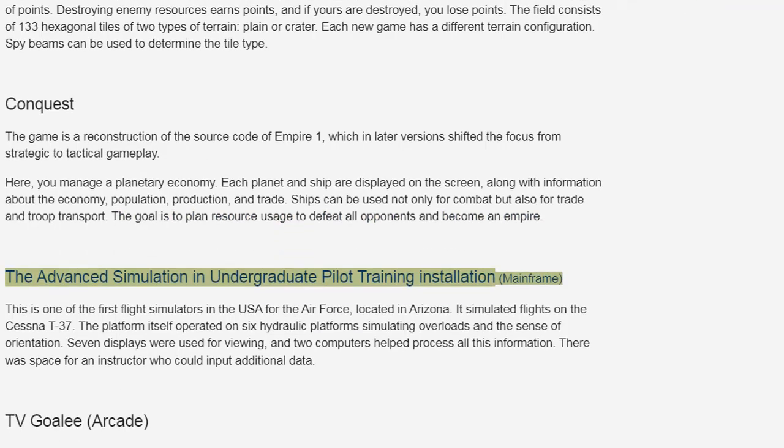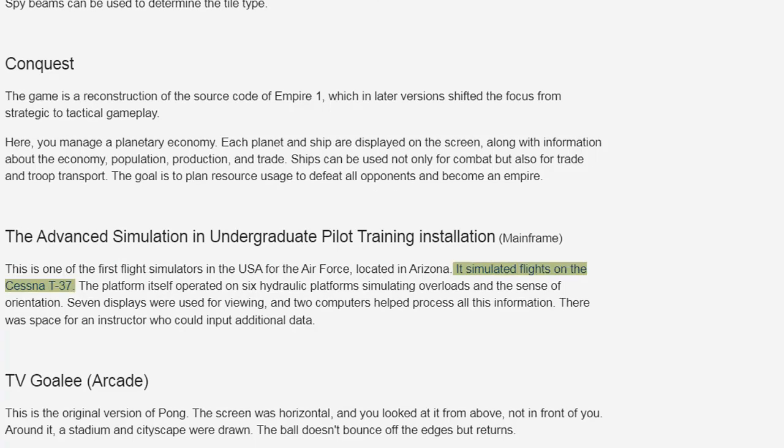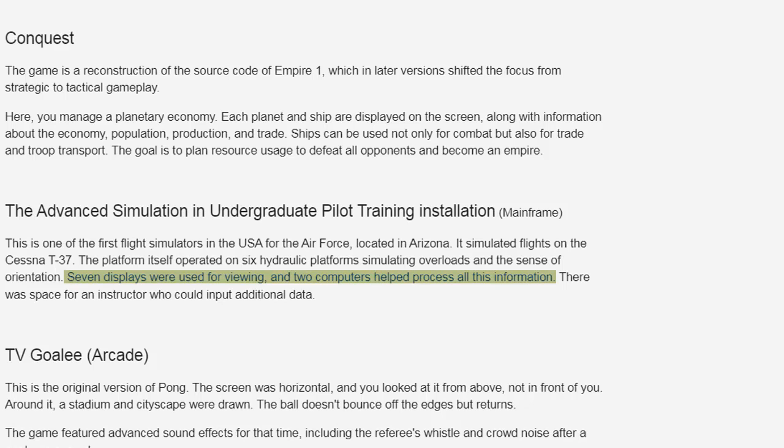The Advanced Simulation in Undergraduate Pilot Training Installation, Mainframe — this is one of the first flight simulators in the USA for the Air Force, located in Arizona. It simulated flights on the Cessna T37. The platform itself operated on six hydraulic platforms simulating overloads and the sense of orientation. Seven displays were used for viewing, and two computers helped process all this information.